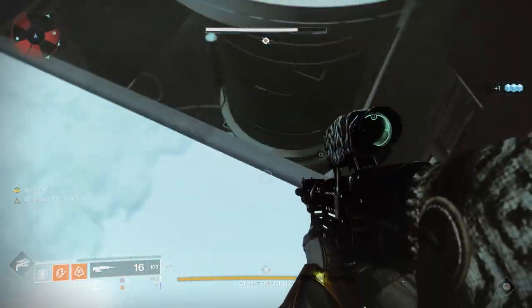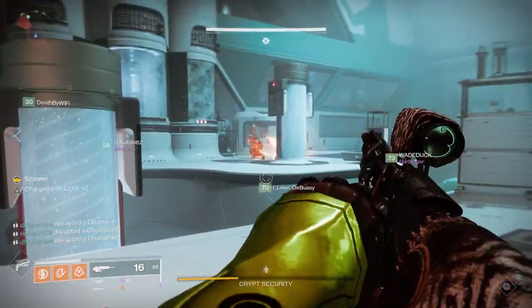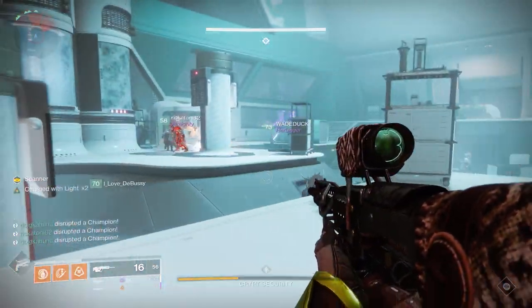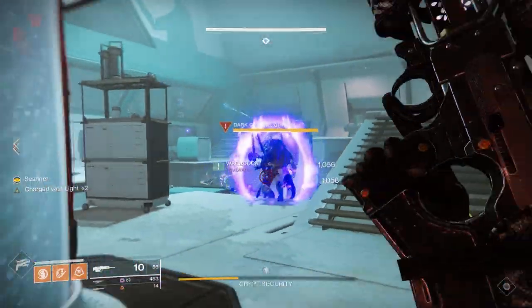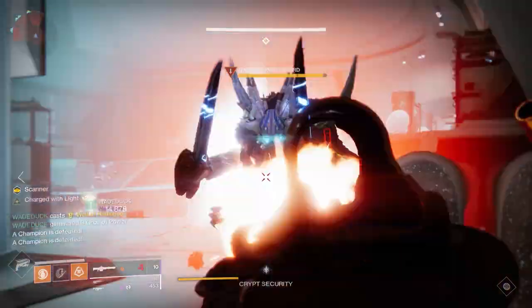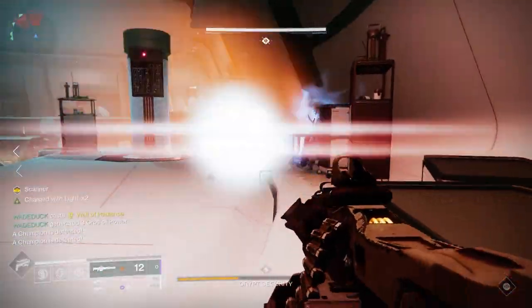The scanner will be looking through holes in the floor to tell the operator which keypads to punch. The encounter is divided into three areas. If you're facing towards the area where the raid banner is and where you spawned in, you're at the back of the room facing that way. We divide those into right and left, and then the below room.